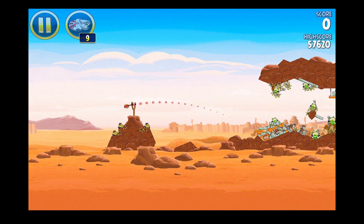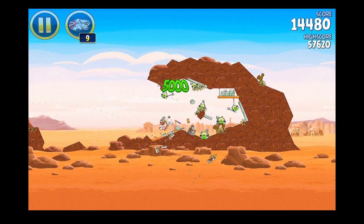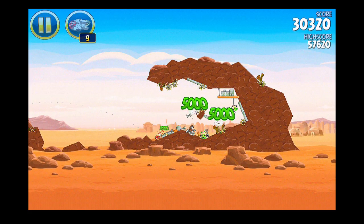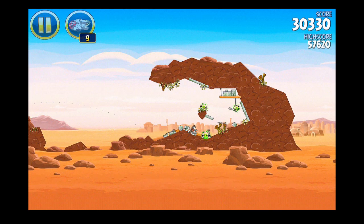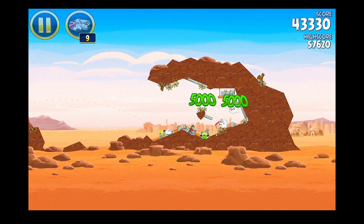So I'll take the first one, aim them to about right there. Lightsaber away — and knock out a few of them. Let it clear out. Next we'll take this next one, aim them just a little bit higher to about right there. Let them fire away down here.